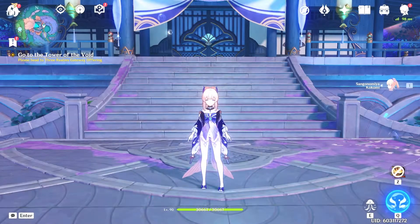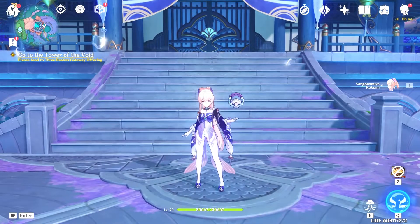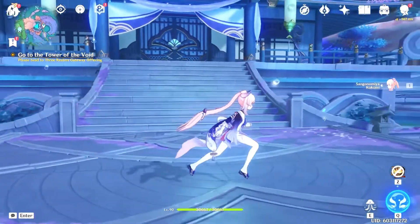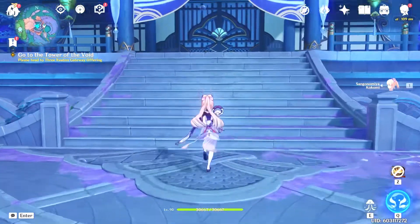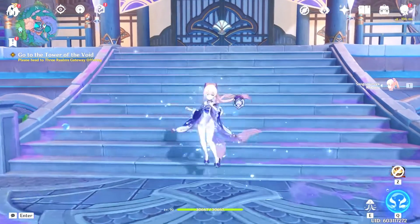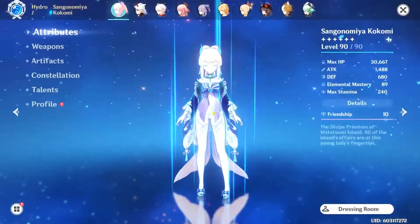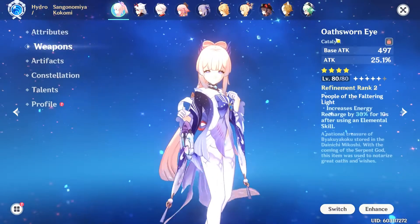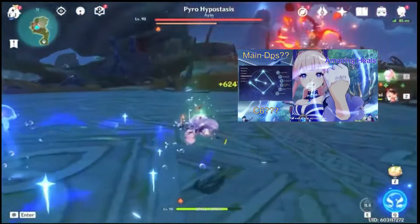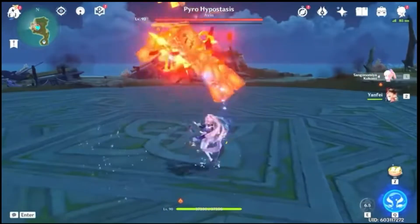In today's video we're going to be looking over the free-to-play event exclusive weapon we gain in this patch, and that is the Oathsworn Eye catalyst. The design of this weapon and the lore behind it screams Kokomi, but I want to test if it's actually very viable on her compared to its free-to-play counterpart, the Prototype Amber. I've been playing Kokomi ever since her release — if you want to check out my C6 main DPS Kokomi video, I'll link it in the description.